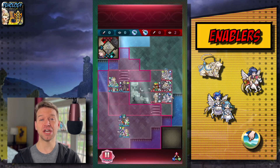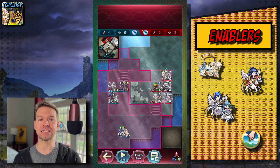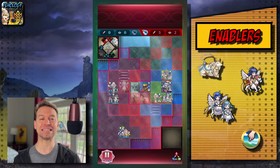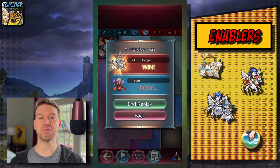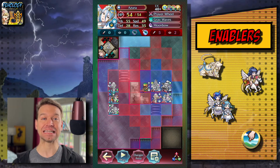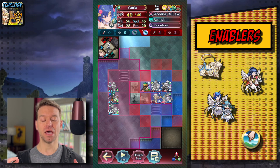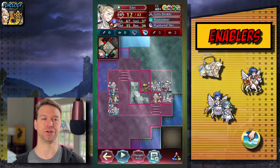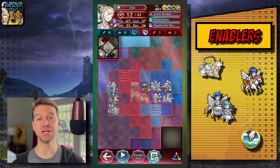Your warp enablers are Ash, Summertana, Bridal Catria, and any Guidance or Orders user. We're going to talk in terms of Ash because she's free and is the best facilitator for this strategy. She thrives on maps with weird terrain and obstacles in the middle. She can make for very elegant plays, but doesn't have the largest of threat ranges. This means that if you have a wide open map, a savior is probably required.